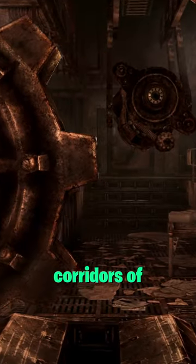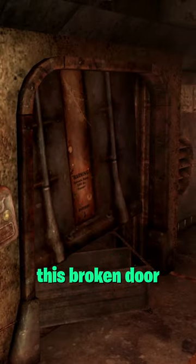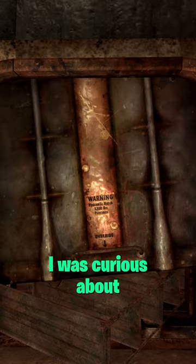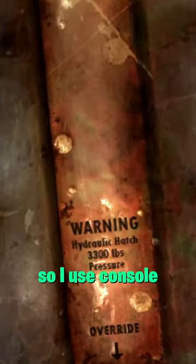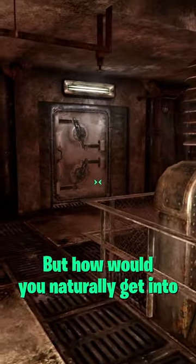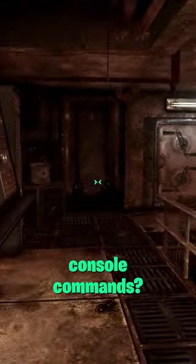When you walk through the dark corridors of Vault 92, you'll come upon this broken door that is being held open by a tipped-over shelf. I was curious about what was behind that door, so I used console commands to get through it. Sure enough, there was a whole room behind it — but how would you naturally get into this room without using console commands?